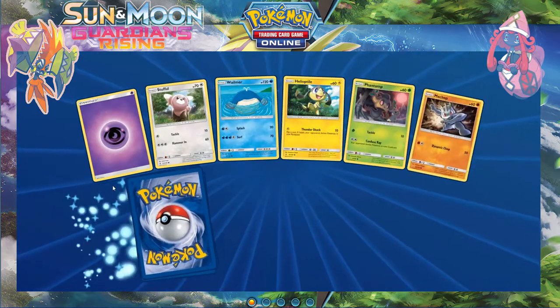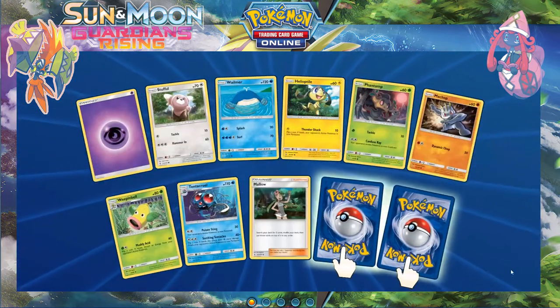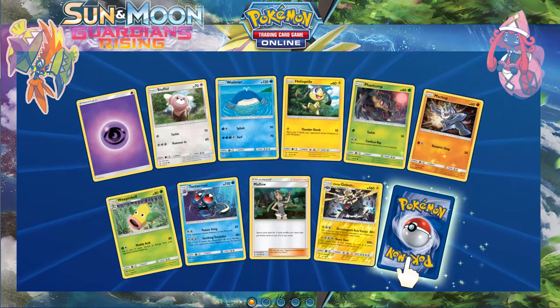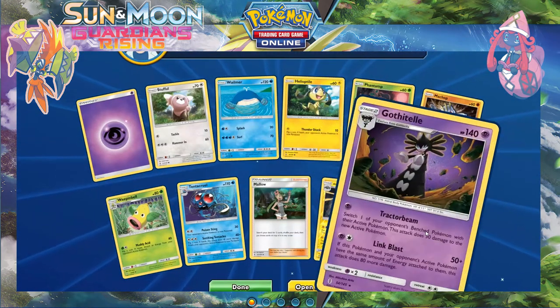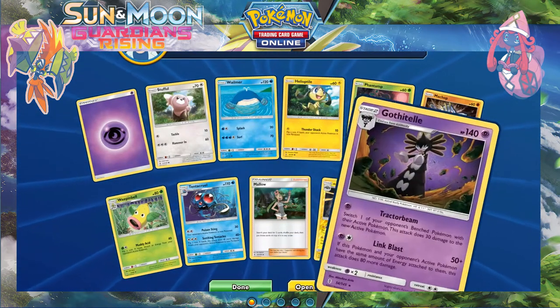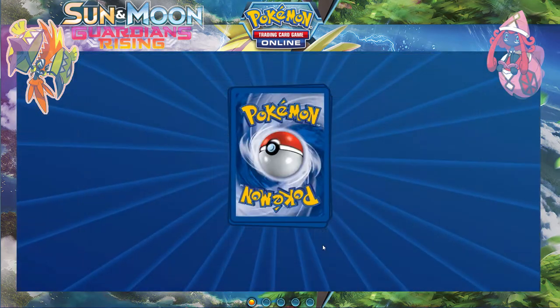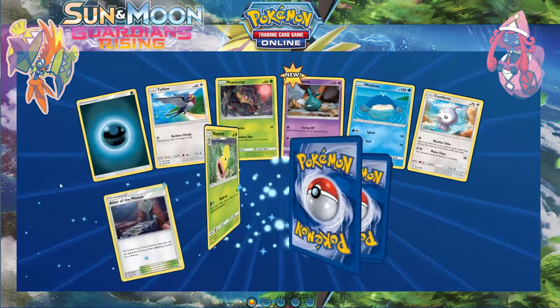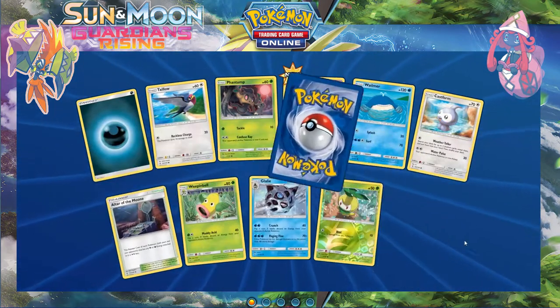It would be pretty annoying if you did that to someone. Reverse Alolan Ninetales and a Gothitelle regular rare. Let's pick the hits up — give me a full art trainer please.